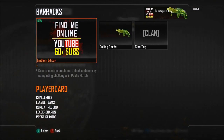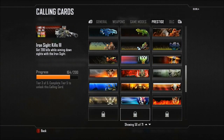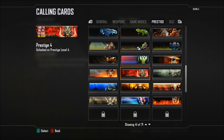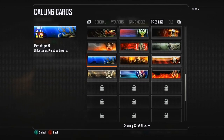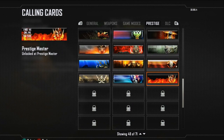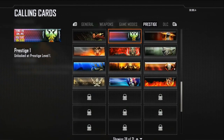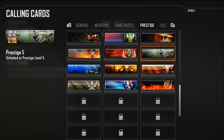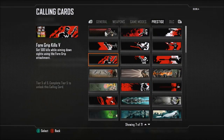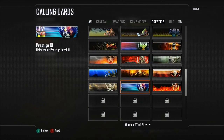Moving on to Barracks, you'll notice that there are a few Prestige calling cards that have been added. If you're Prestige Master, you'll have all of the Prestige unlocks starting from 1 all the way up to Prestige Master. If you're Prestige 3, you'll have 2 and 1 unlocked and Prestige 3. As soon as you update your game, all these will be unlocked. They are pretty awesome and unique. There are no moving calling cards yet, but it's definitely something we might be able to expect with these new DLC calling cards.